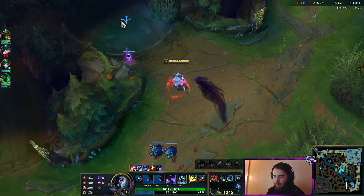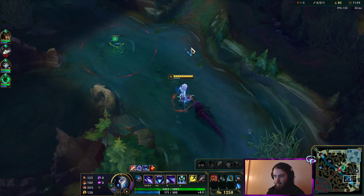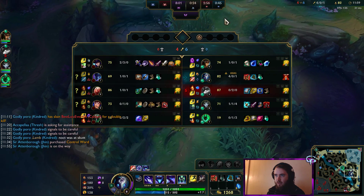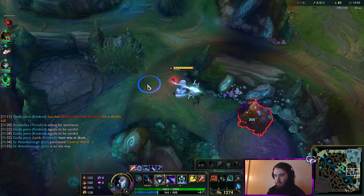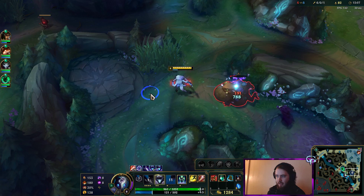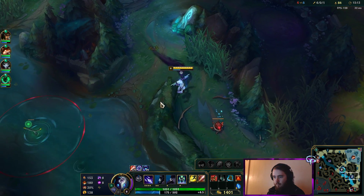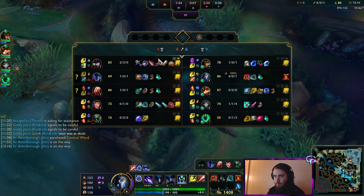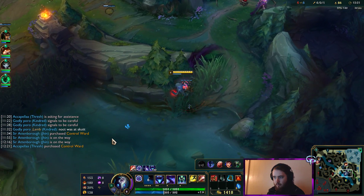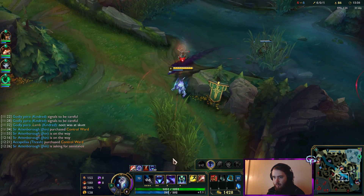We'll shove that wave in — nobody's going to stop it either, so with it being shoved under turret, it just makes it easy to deny some farm there. Next drake's an air drake, which means it's either an Infernal Rift or an Ocean Rift. I personally prefer Ocean — I enjoy Ocean more, but Infernal's not bad either, especially if you can get the soul.